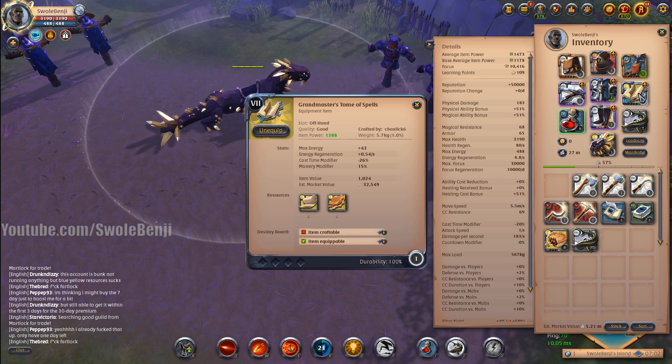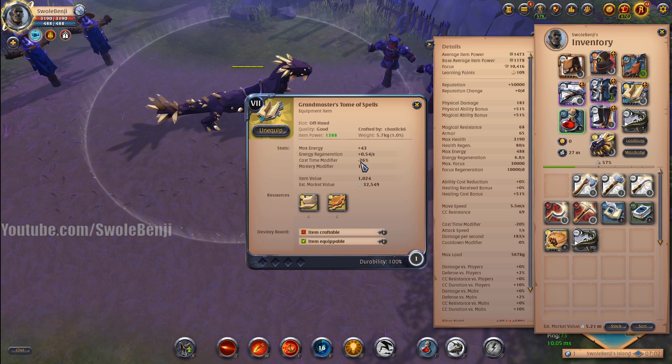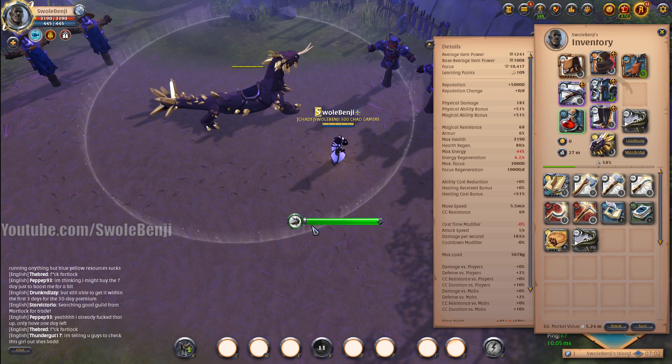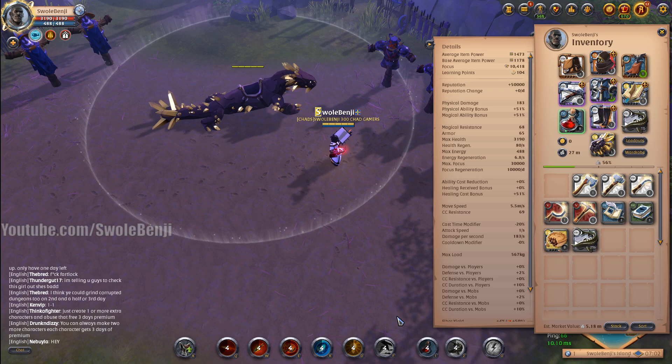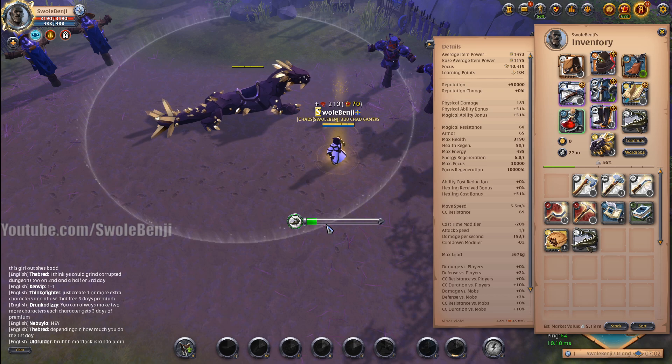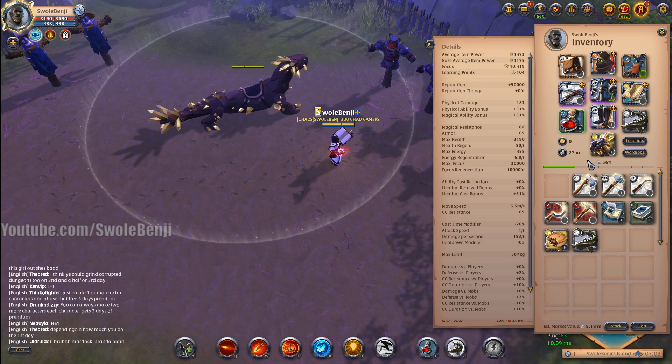Our offhand is the Tome of Spells, which at 100 spec on a tier 7 is reducing my cast time by minus 26% cast speed. Let me show you without it — this is how fast I can eat a fish. That's so slow. But with the Tome of Spells, it's 26% faster. Look how much slightly faster that is.